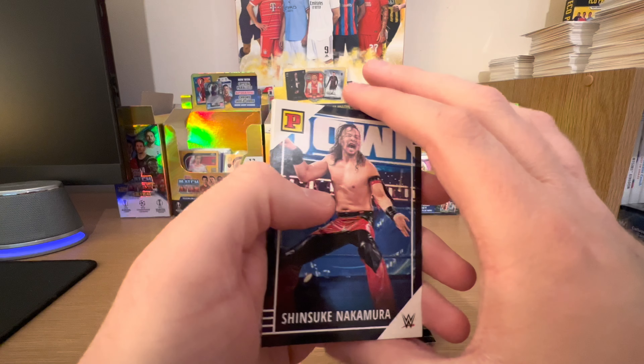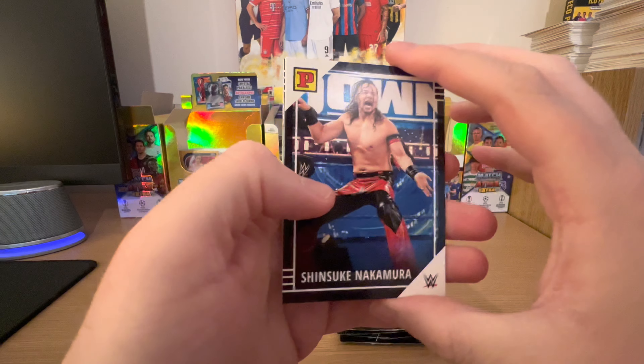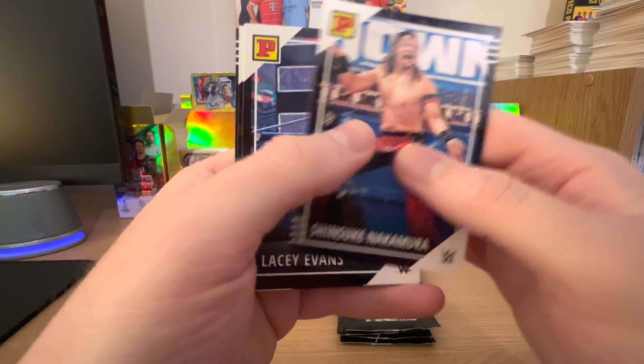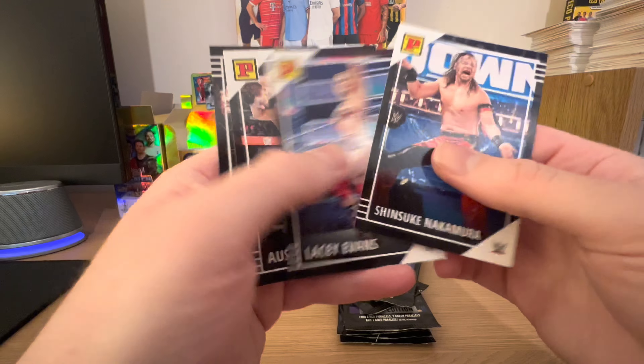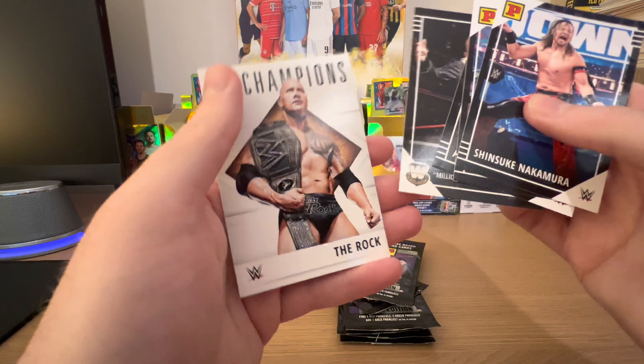I don't know if you do watch wrestling — let me know in the comments down below. It's got really interesting recently with Triple H taking over and certain people returning. Cards: Chandler/Kay Nakamura, Lacey Evans, Austin Theory, Ted DiBiase, and The Rock.